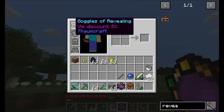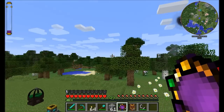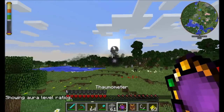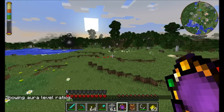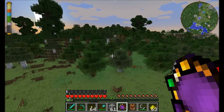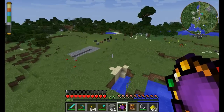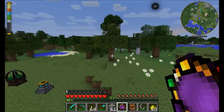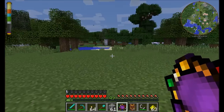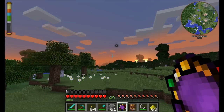Another side effect of wearing the Goggles of Revealing is the ability to check out aura nodes. These aura nodes replenish the Vis in a biome and will only replenish the aspect they're associated with. This biome has a lot of prodigio because the prodigio aura node happens to be here. There will be other aura nodes in adjacent chunks handling terra, aqua, ignis, air, and so on. Adjacent chunks will share and try to balance out Vis levels — when you use up terra in one chunk, it gets terra from adjacent chunks to refill it.